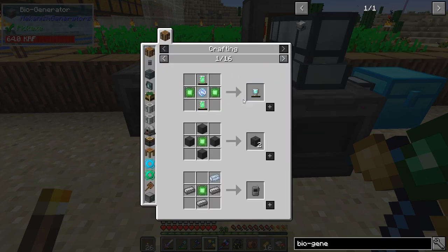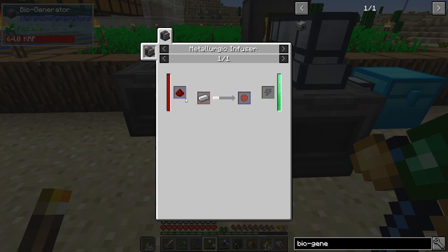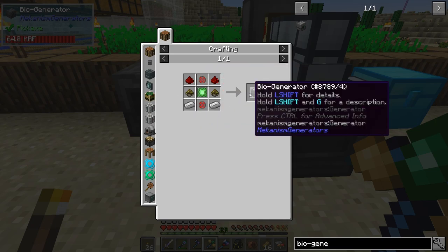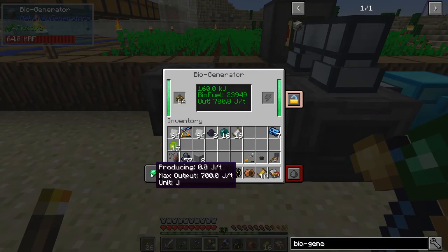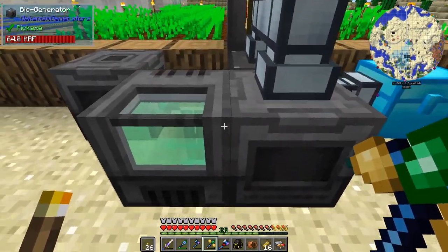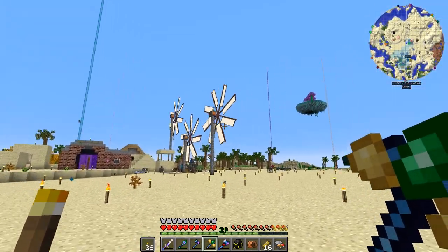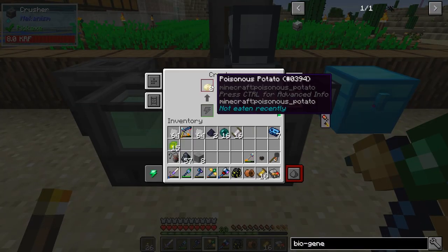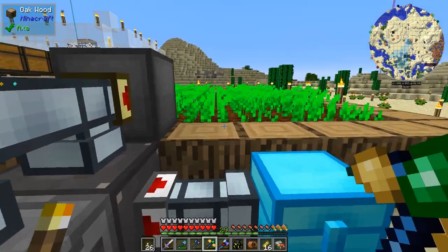The bio generator is pretty easy to craft — basically an enriched alloy, biofuel, two enriched alloys, and the rest is simple. This thing produces 140 RF a tick, so it's way more powerful than the wheel setup, and it's just one block.